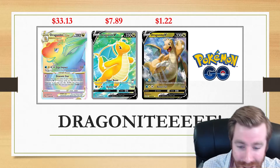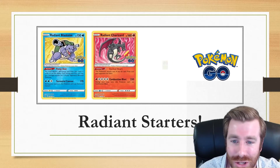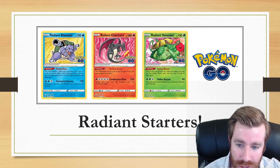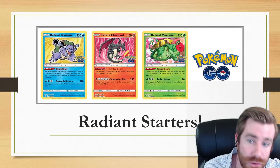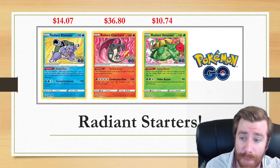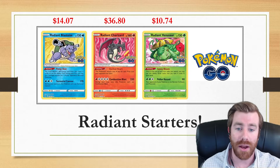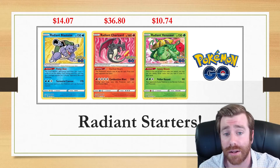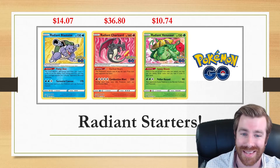But it's not just all about the Dragon Boys, although I'd like it to be. There's also the Radiant Starters — we've got Blastoise, Charizard, and Venusaur all showing up. This is a great mini subset of cards you can collect within the set. Everybody loves the Gen 1 starters. The Radiant Charizard is fetching the highest price at $36.80. My personal favorite starter is the Blastoise at $14.07, but of these three artworks I actually like the Radiant Venusaur the best because of the flowers in the background, coming in at $10.74.